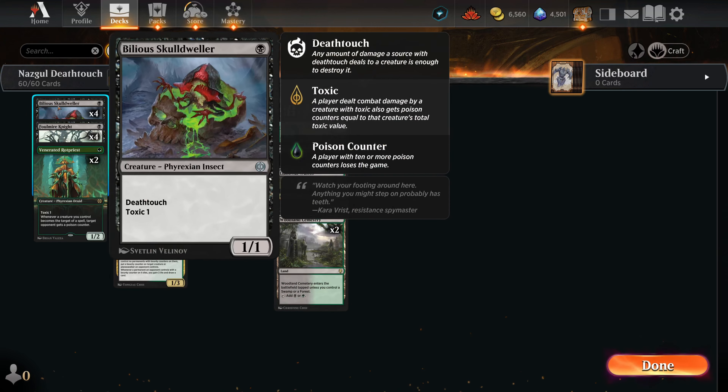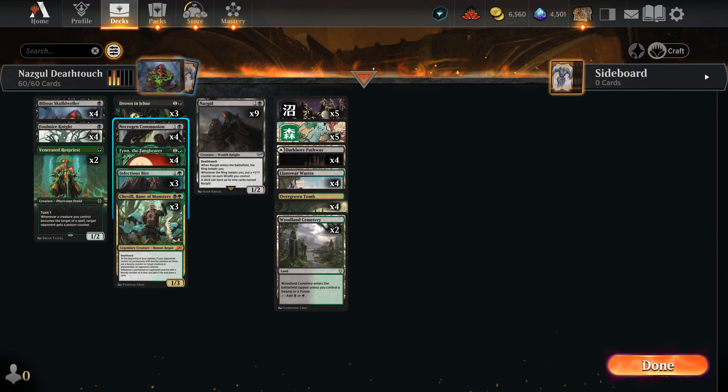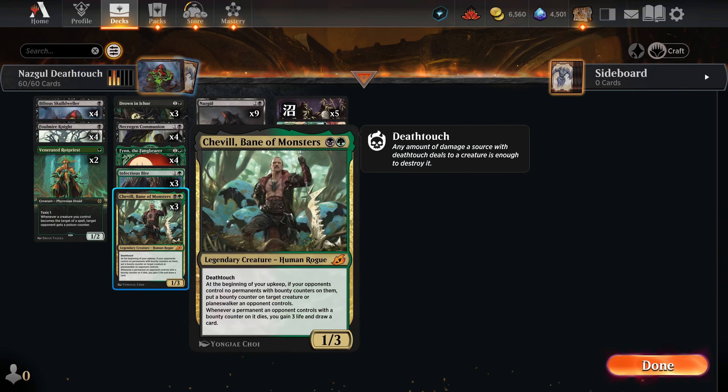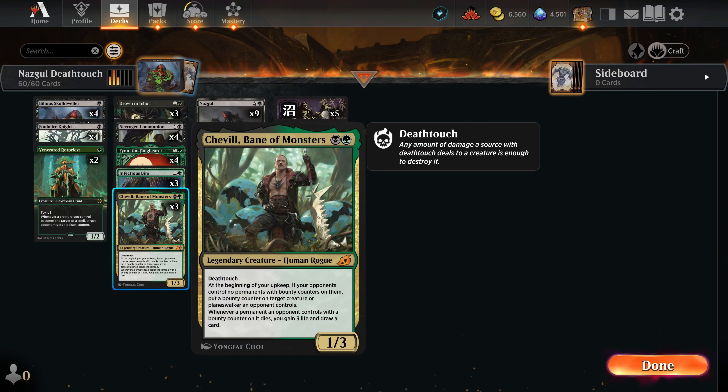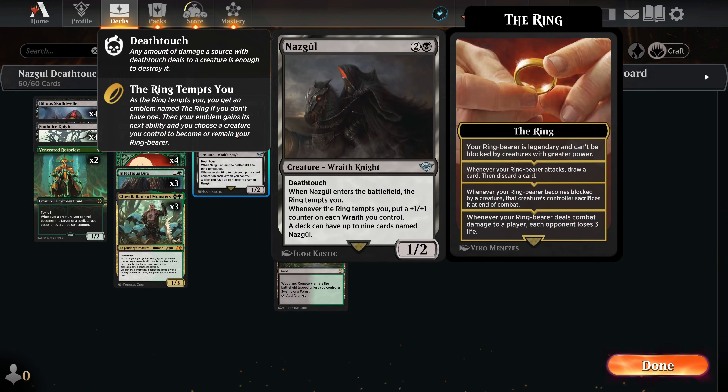We have Infectious Bite, which is a removal spell because a lot of our things have Death-Touch. It also gives our opponent a poison counter, so that's good. We like to see this, and Venerated Rot Priest will trigger off of it as well. Other than this, we're just playing a bunch of Death-Touch creatures to go with the Finn strategy — whenever a Death-Toucher deals damage to an opponent, they get 2 poison counters.